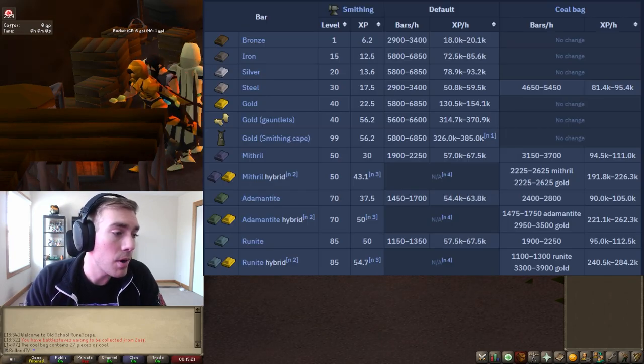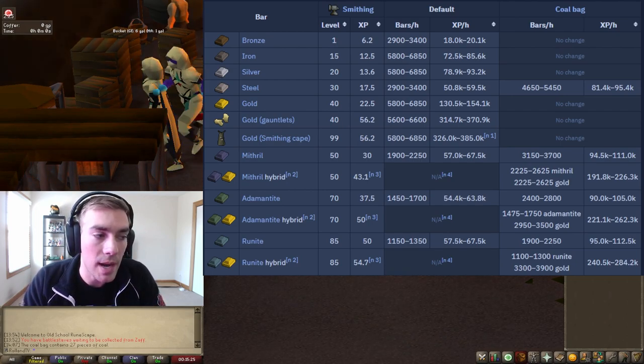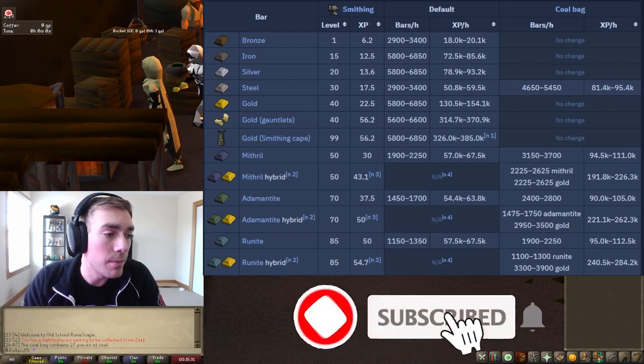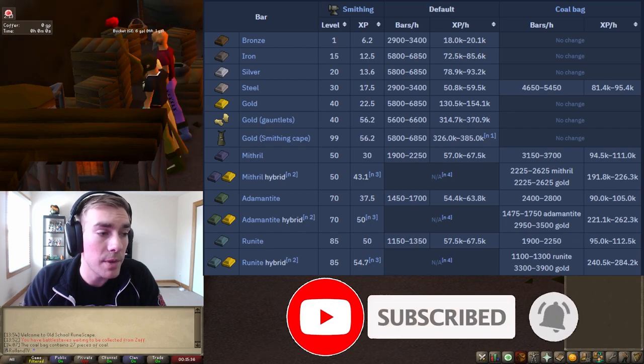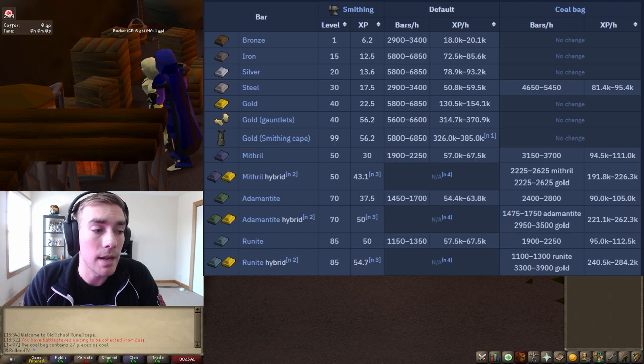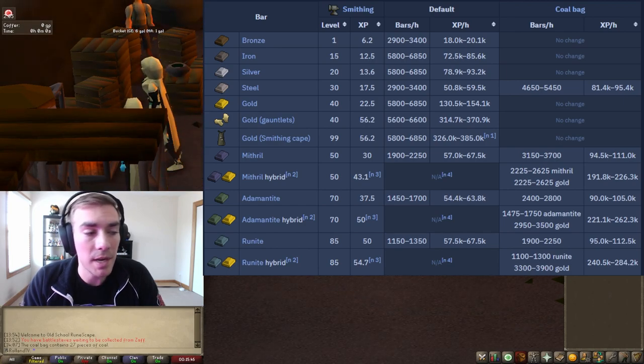Actual XP rates — I'm just doing mithril. I'm not going to do the mithril hybrid strat because I'll do that later if you guys want me to, but I'm not doing that right now. I'm going to go through and do mithril and I do have a coal bag. So this is going to be 3,150 to 3,700 bars and 94,500 XP to 111K XP an hour.